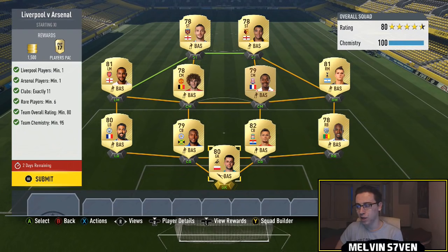80 overall rated team, you need 6 rare players minimum, 1 Liverpool, 1 Arsenal player, 11 clubs exactly. So I've got a player from Swansea, Leicester, Man City, obviously Liverpool, Arsenal of course. We've got West Brom, Spurs, Stoke, Manchester United, West Ham and Watford.